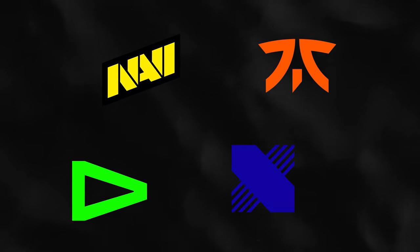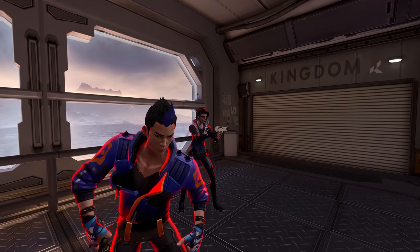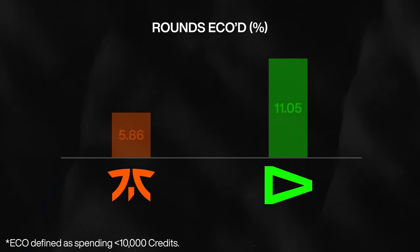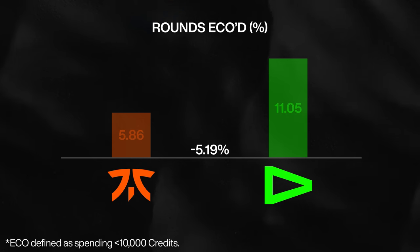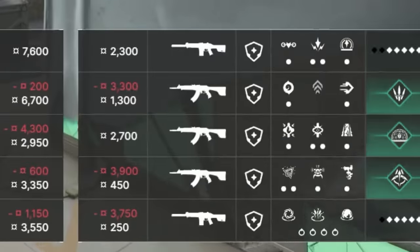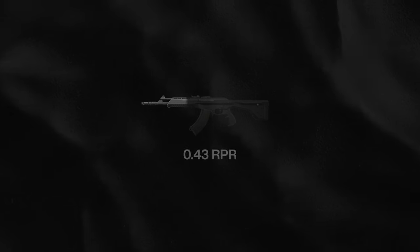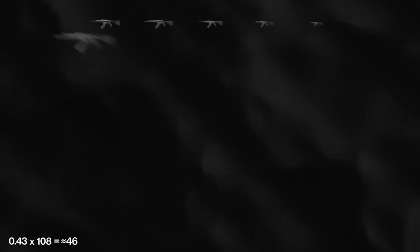The best teams in Valorant are very closely matched, so the little details make all the difference. How much impact did the light armor strat have on the Loud vs Fnatic grand final? With the light shield strategy, you should be eco-ing less. Fnatic only eco-ed 5.86% of their rounds, while Loud eco-ed 11.05% of their rounds — an over 5% difference. This is pretty huge, because it gave Fnatic more times to contest rounds and more chances to build up their ult economy. Furthermore, when we look at rifles bought per round, Fnatic had 0.43 more rifles per round than Loud.